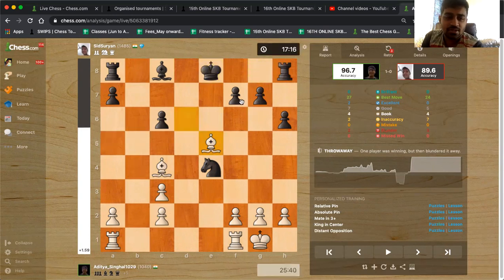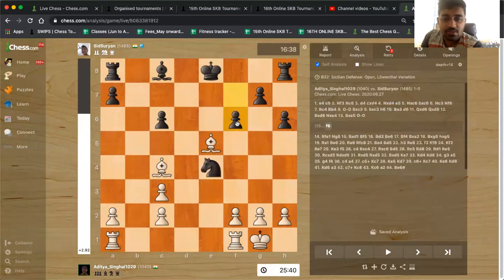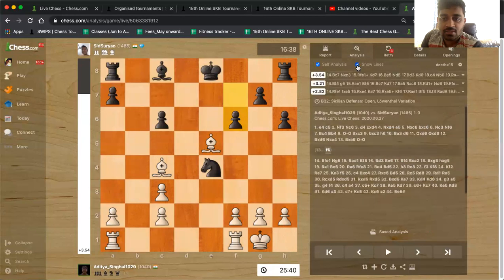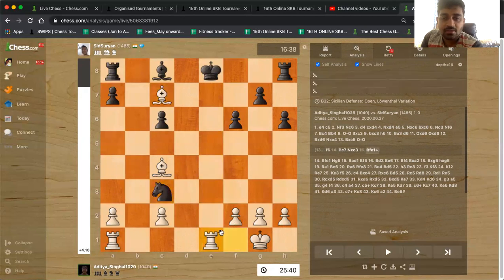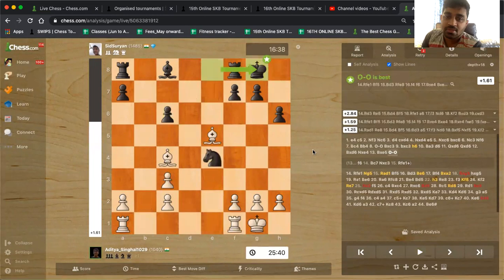Black just castles. Wouldn't it be possible to play f6? I guess f6 was a little too risky. Was f6 possible? If you play f6 here, is it winning for white? Bishop c7, knight takes c3, and then rook e1. Black king is completely stuck in the centre and will get checkmated. That is why Siddharth did not go for that — he just castles. He correctly evaluates that taking too many liberties with the position is risky.